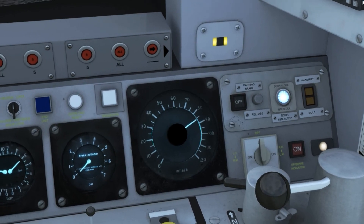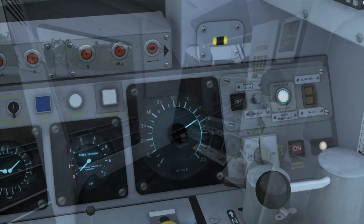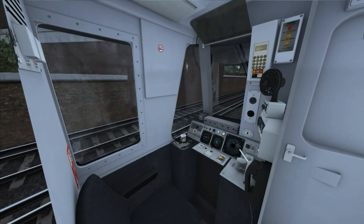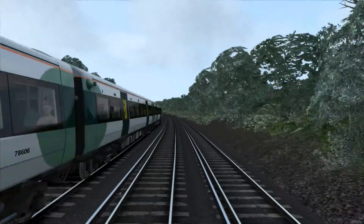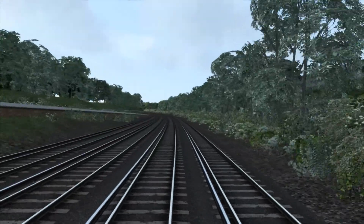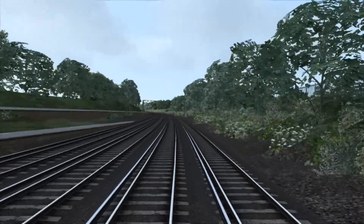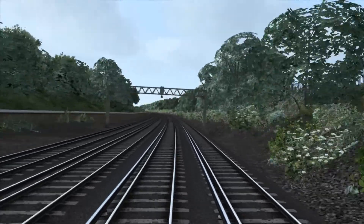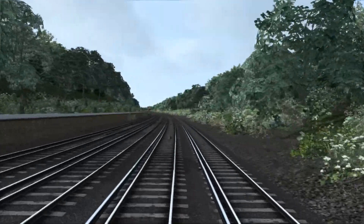AP have also added some extra features such as wavering animations to the speedometer needle and extra camera positions in the cab. I particularly like the angles that give you the full driver's eye view effect. From these angles you can still hear all interior cab controls, so you won't miss any of the automatic warning system or driver safety device alarms.